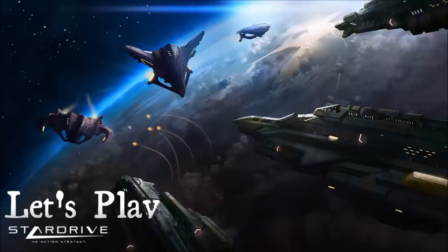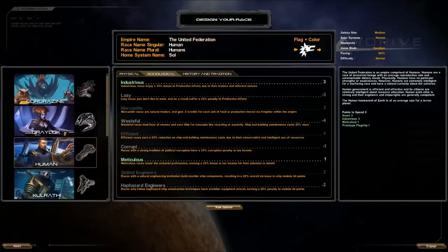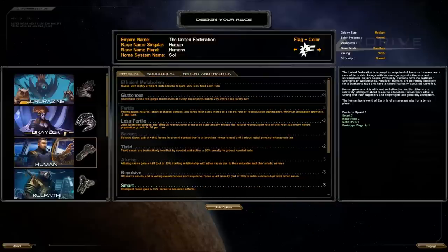I'm already on the part of setting up my race and I'm going to play as the human. I chose a flag with the White Wolf because I'm a huge Game of Thrones fan, and I'm just going to change the Empire name to the Lestatian Empire.